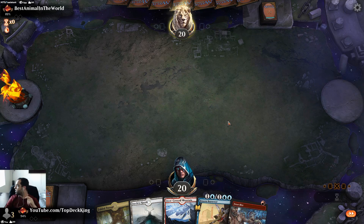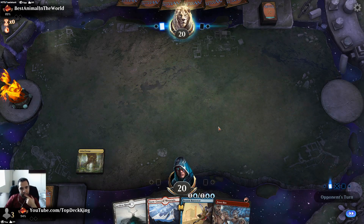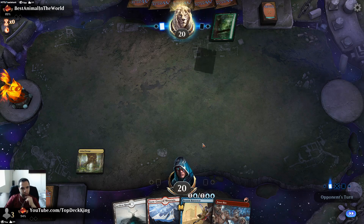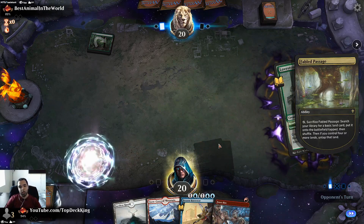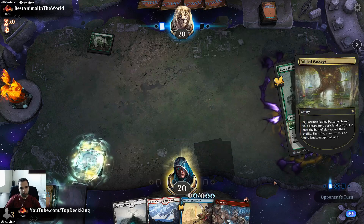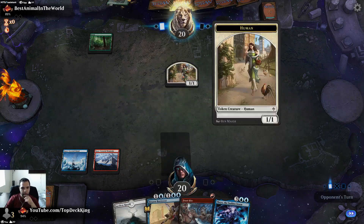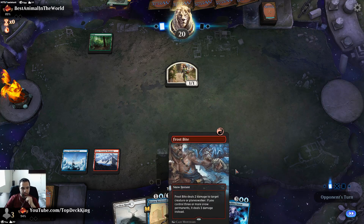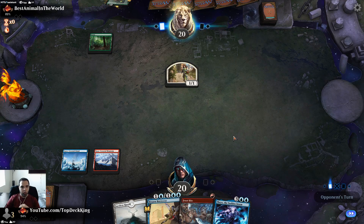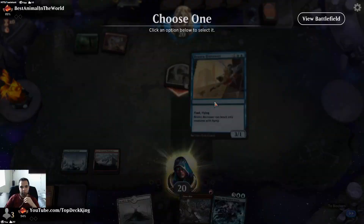Interesting hands. They're also mulliganing to five so let's see what we're playing against. Looks like some Green-X deck — grab blue. At least we can bounce the token that way, so it doesn't get to attack. We're both on a mulligan to five. Looks like Gruul Aggro. We're just going to bounce this now — no reason to postpone the inevitable.